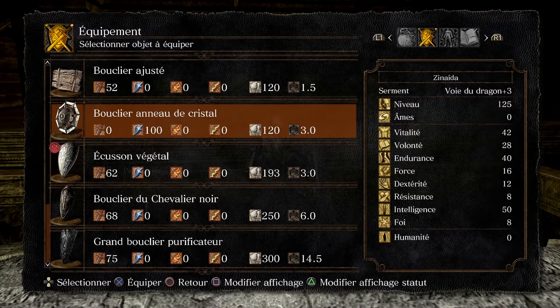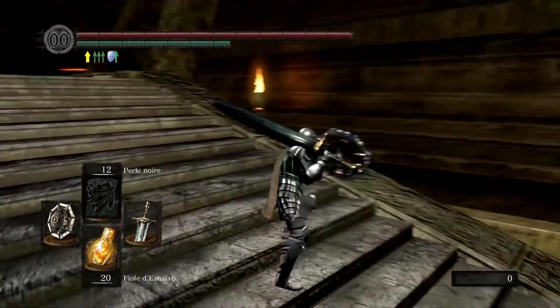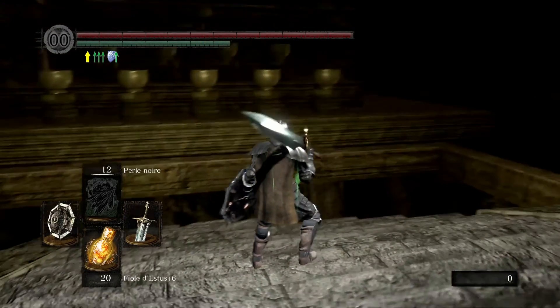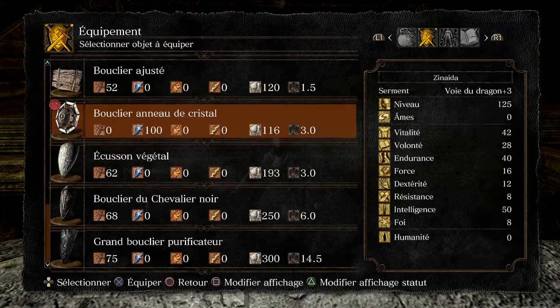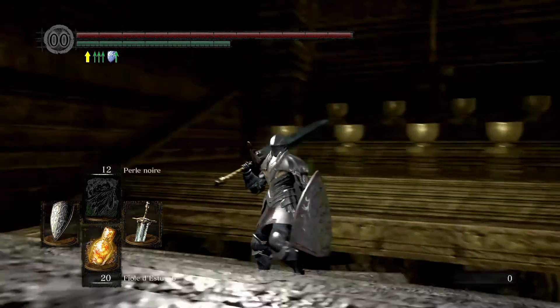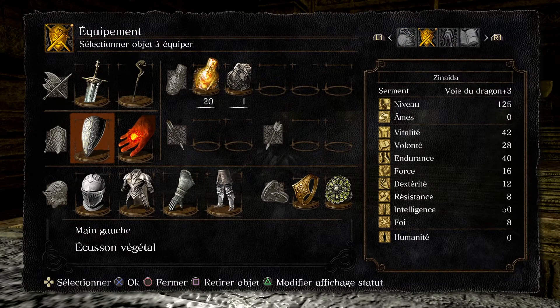L'écusson végétal. En fait, je voulais mettre le bouclier anneau de Crystal à la base, qui était très sympathique — il est skillé mais n'a aucune stabilité, c'est un bouclier fait pour attaquer. Sauf que dans les versions 1.0 du jeu, ce bouclier a été énormément nerfé et maintenant il est complètement useless. Je préfère donc revenir sur l'écusson végétal qui permet de régénérer ton endurance un peu plus vite.